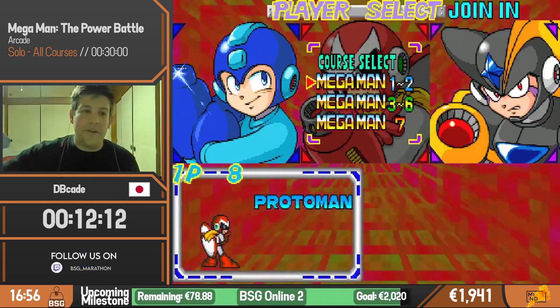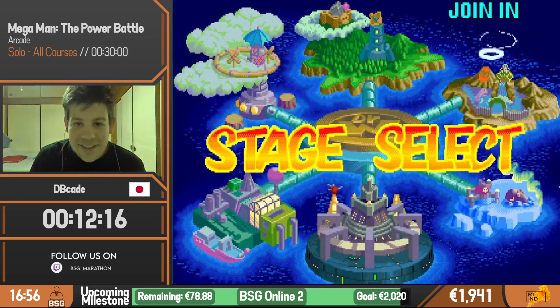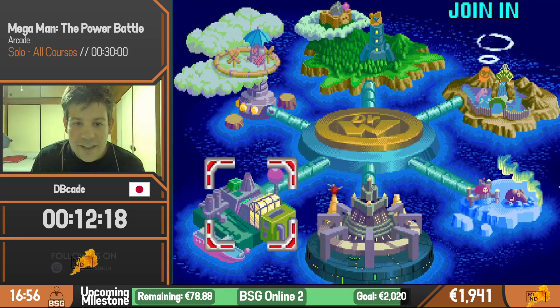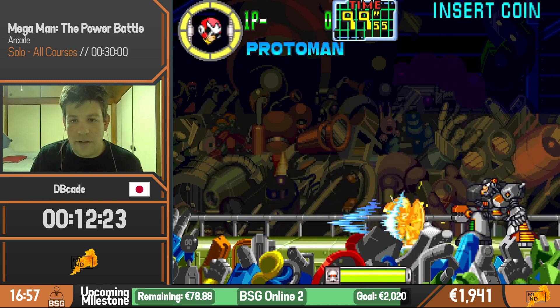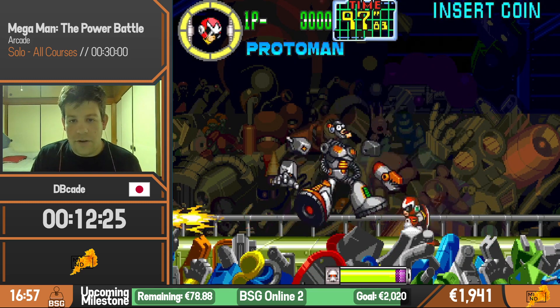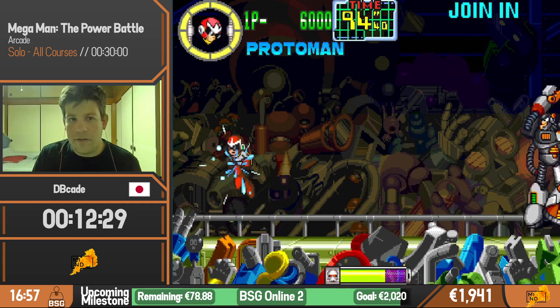Second world is always the hardest. We cannot miss this stage — Junkman is the strongest character in the game if we don't fight him in the first stage. His Shoryuken does two bars of health, and he also sometimes shoots a weird Hadouken from his arm attack.